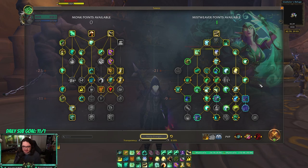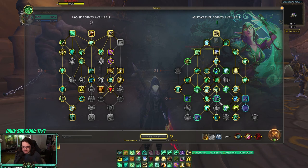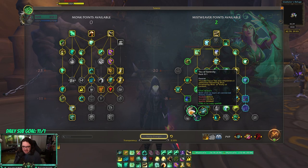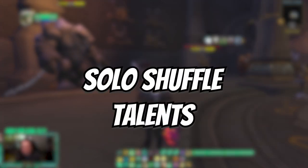If you don't want that, you put a second point into Rapid Diffusion, and then you have one point that could go anywhere — maybe TF Serenity or Jade Bond. This is what I run pretty much every single threes and twos game. I think it's a very solid build, very good.